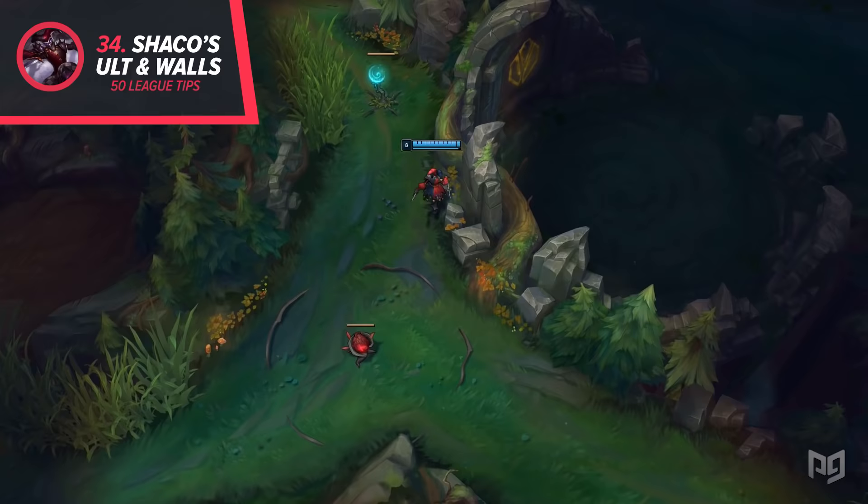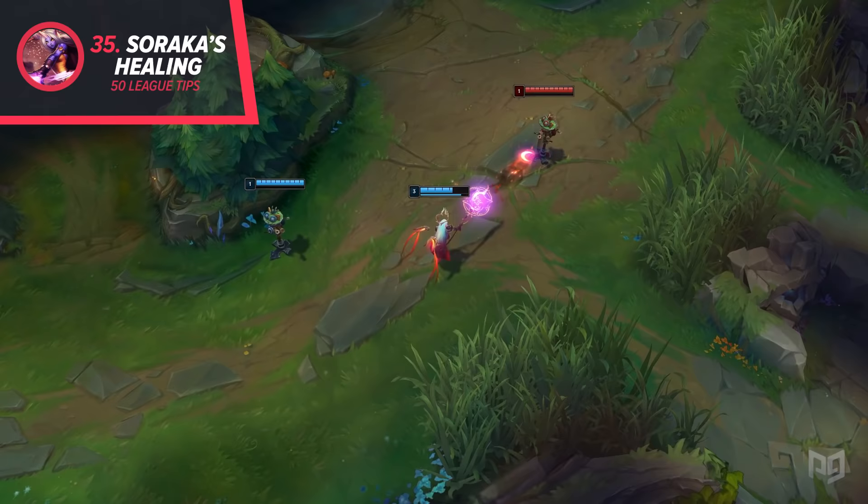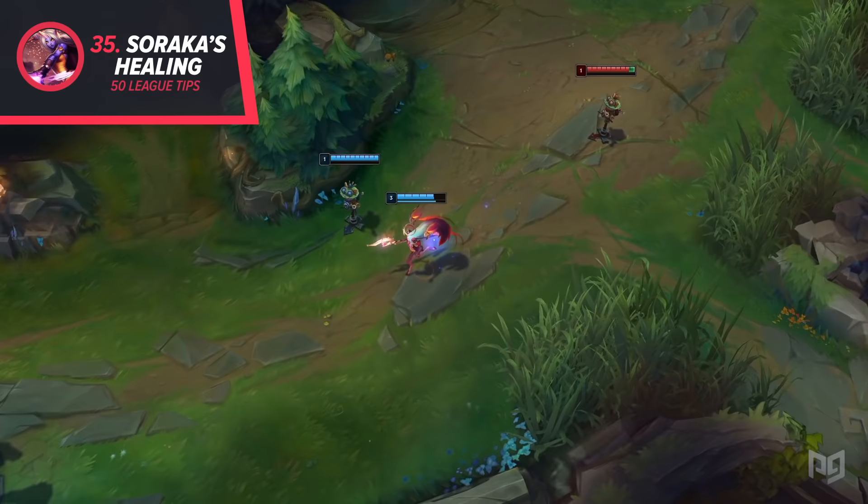34. Shaco's Ultimate can be used to get over thin walls, like the ones around Baron and Dragon pit. You can seriously mess with people if you ult into the pit, then stealth out of there. 35. This one is for the Soraka players out there. When you land a Q, wait until the end of the regeneration effect before healing your teammate. You can give your teammate a whole lot of extra healing if you don't jump the gun and use your W.